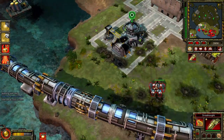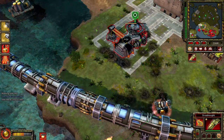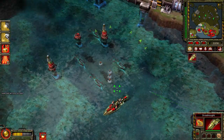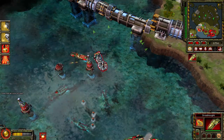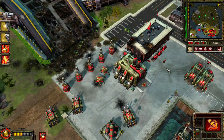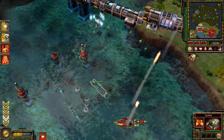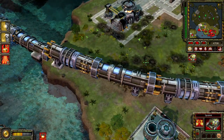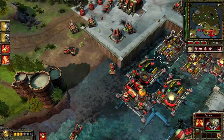Continue our launchers. They shall be no more. Enemy units detected. Construction complete. This is our day, comrades. Onward! A unit is under attack. Our base is under attack. Enemy engineer detected.